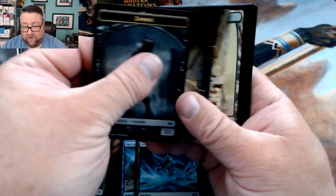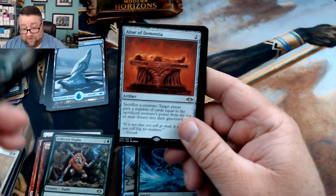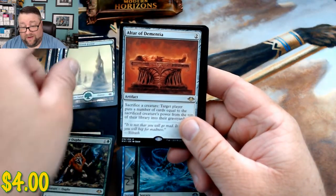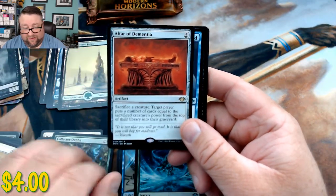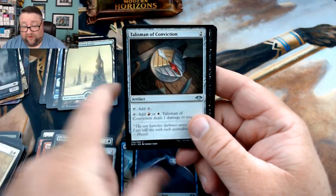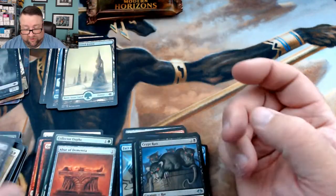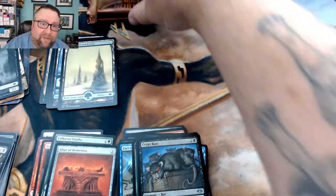We have got a snow-covered forest and Altar of Dementia — I kind of like that. We got a Blizzard Strix, Talisman of Conviction, and another Crypt Rats. Good stuff there.